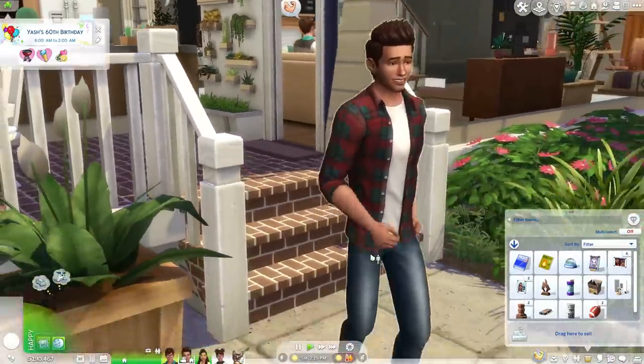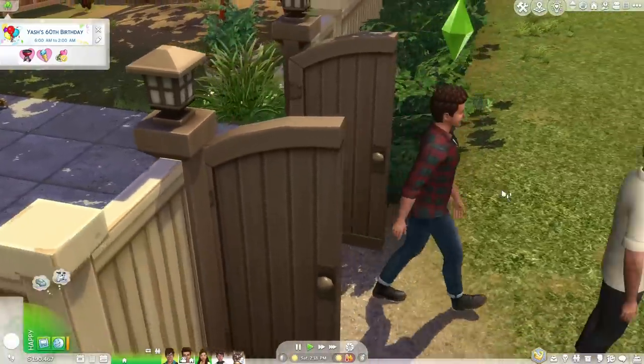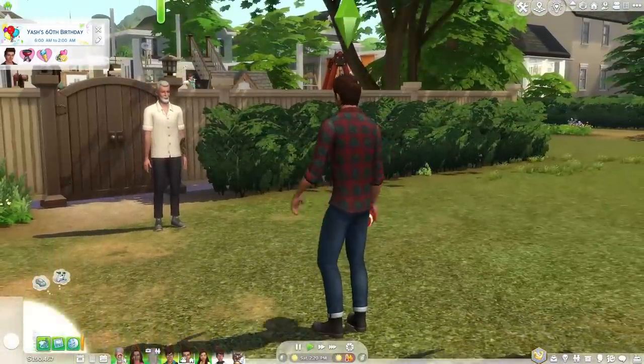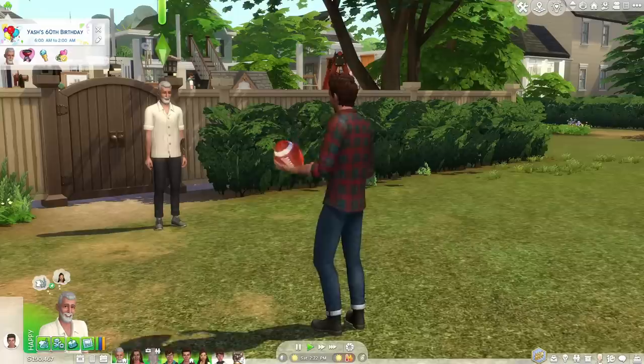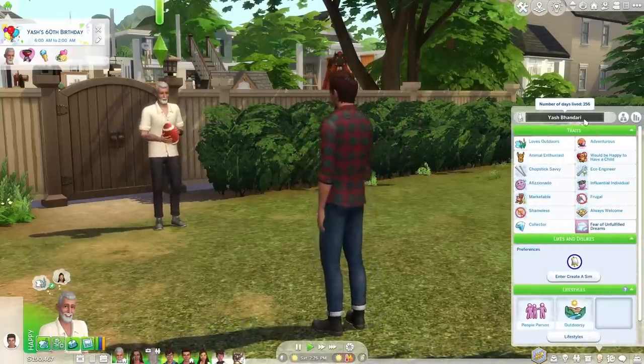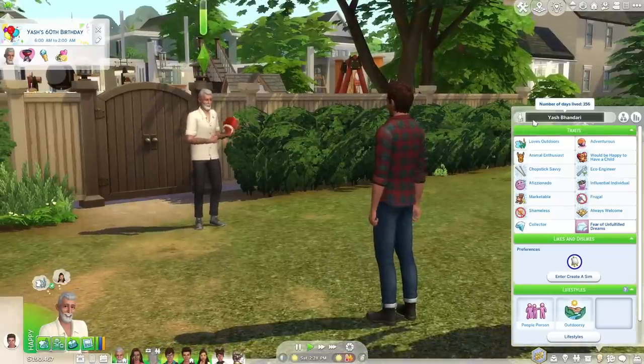I would also turn aging on once your sim hits the elder stage. I do this because I don't want this going on forever. Now that Yash is actually an elder, once all the other sims are adults and the household is kind of moving, I'll just go ahead and turn aging on so that he can actually die naturally.